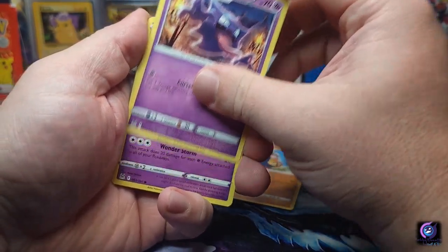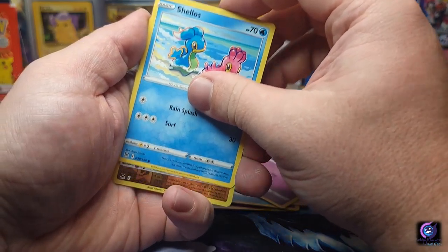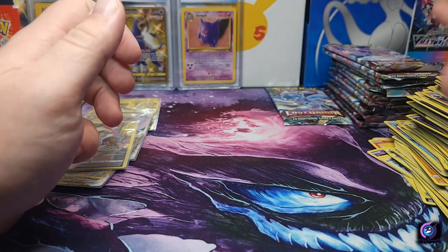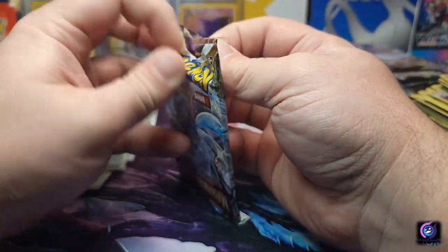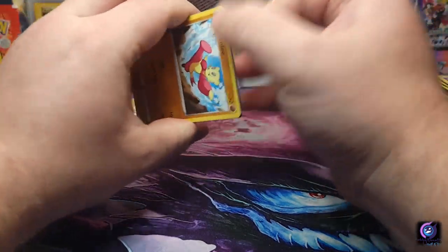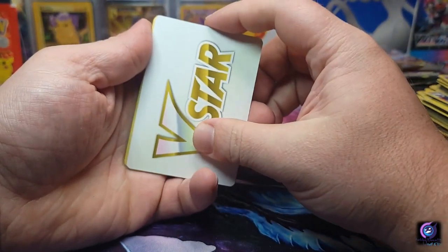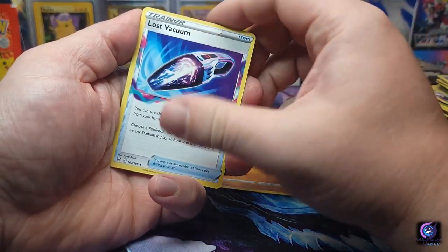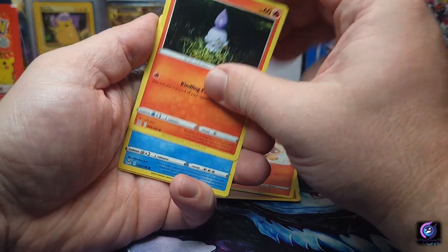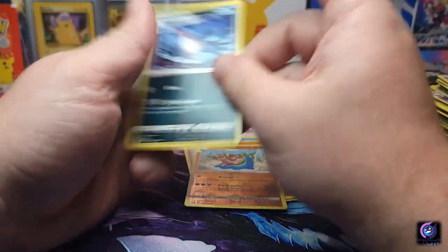Wind-up Arm, Hariyama, another Haunter, Clefairy, Lickitung, Horsea, Shuppet, Shellos, Machop, and a Mr. Mime. I also ordered a box of Incandescent Arcana today — hopefully that shows up soon. Not sure when, I think it's coming from Japan so it might take a minute. Slowed down on hits: another Lost Vacuum, Silcoon, Minccino, Litwick from Battle Region, Snover, Rhyhorn, Gastrodon, and another Honchkrow non-hollow.